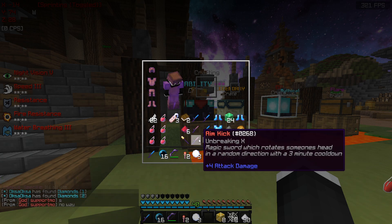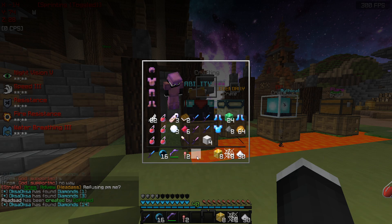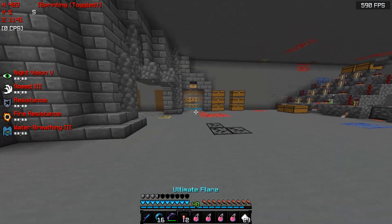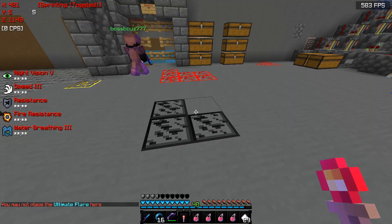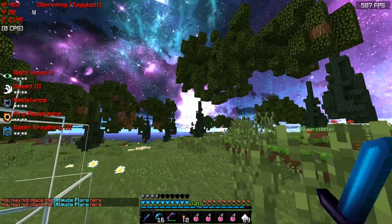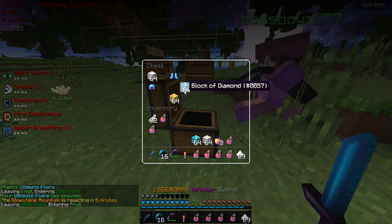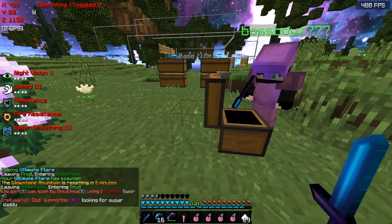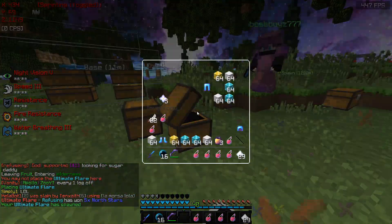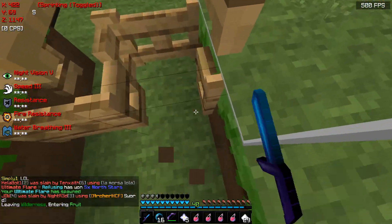Strength is pretty good. I also got Aim Kick and Magic Sword, which rotates someone's head in a random direction — that's a little interesting. I'm gonna try these flare things — it says right click on a block. I think we have to go outside. I guess we have to shoot it into the sky. Oh yeah, oh my gosh! Look at this chest — that's what we get. Oh my goodness, we're rich! We don't need iron ever again.